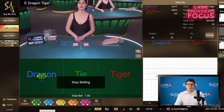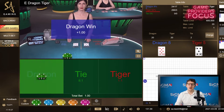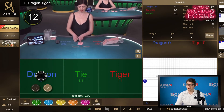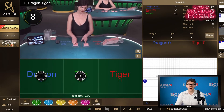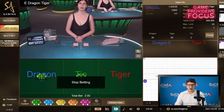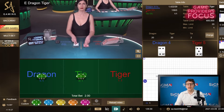Dragon and Tiger is a more simplified version of the game known as Baccarat, where the winning result is determined by which one has the single highest card drawn. The player can bet on two outcomes — Dragon or Tiger — with either winning by having the highest value card, paying the player a return of 1 to 1. A tie wins if both Dragon and Tiger tie, with a return of 8 to 1.